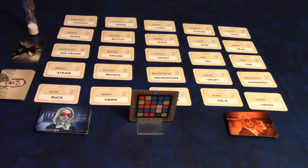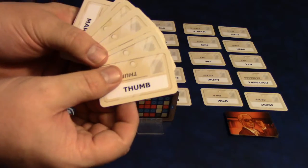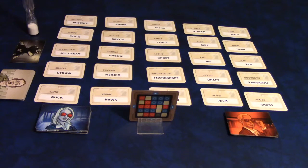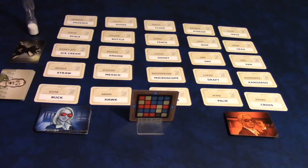To set up Codenames, you're going to take these double-sided clue cards, or word cards, and just pick 25 at random and create a five-by-five grid.